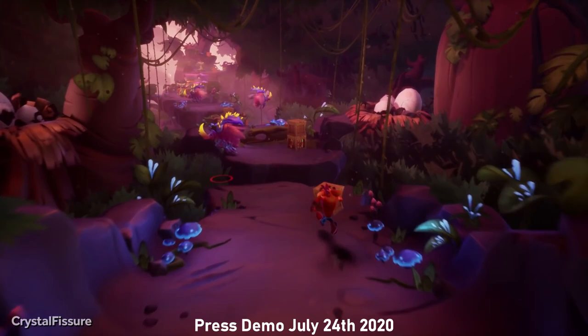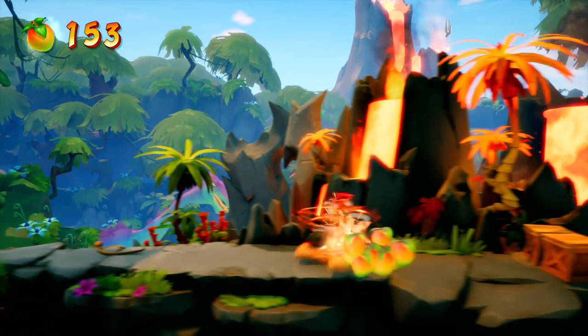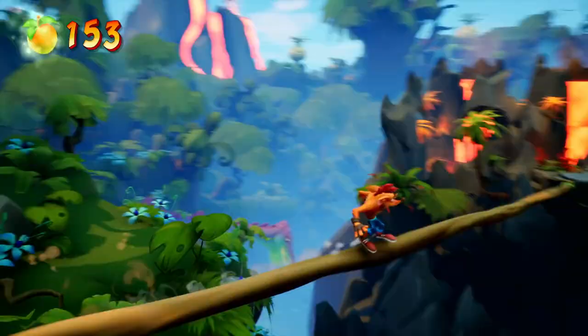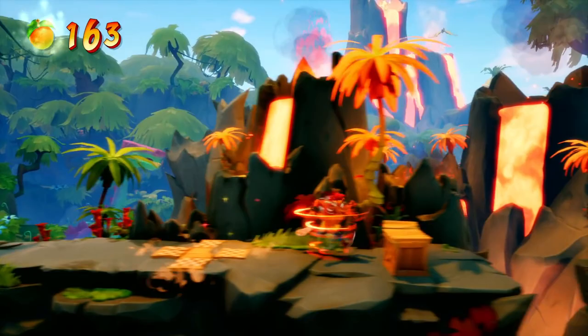This does not appear to be Dino Dash from the press demo. It's a different skybox and the lighting gives a different vibe. Instead, this appears to be the first shot of the reveal trailer. I guess this daylight version of Dino Dash — let's call it that — is a different dimension, another level altogether. Two rocks in the back are shaped like a heart depending on where the camera is focused.